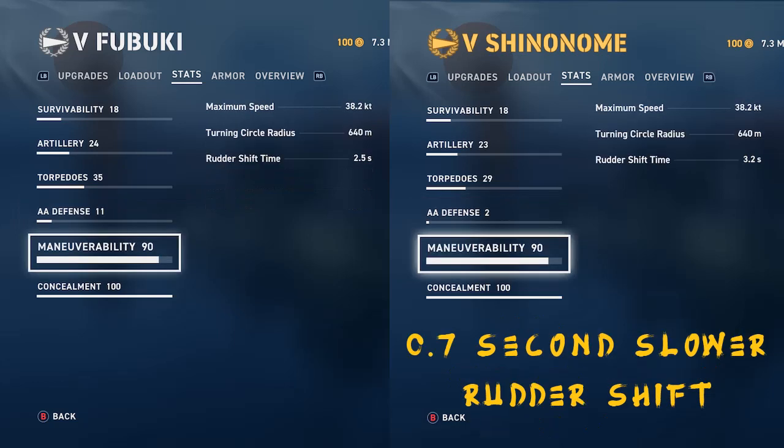Even here in the maneuverability screen, Shinonime gets hit. It has a seven-tenths of a second slower rudder shift. All these other numbers are the same — got the same level commander, the same speed boost flag — but even in this screen, the Shinonime takes it in the shorts compared to the Fubuki.